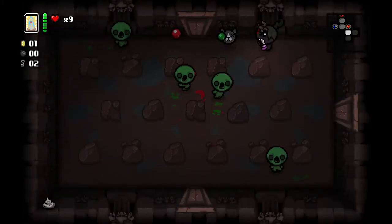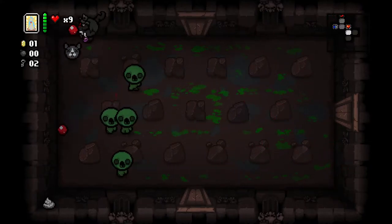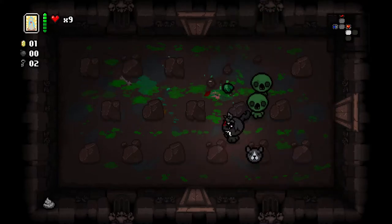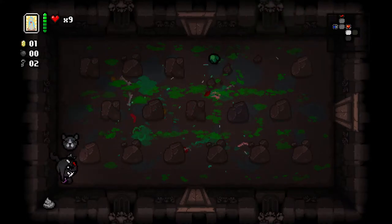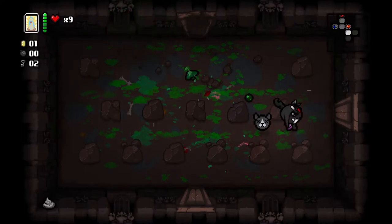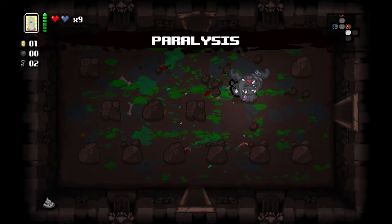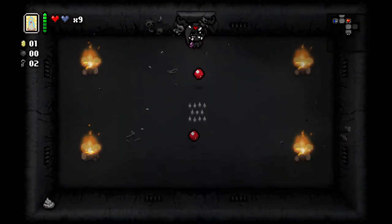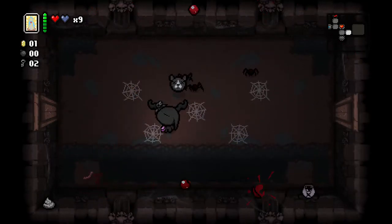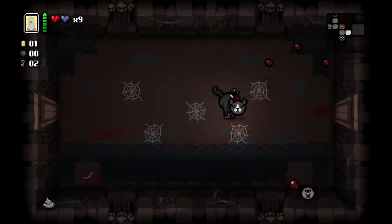Let's keep a good eye out for tinted rock — and there it is. Hopefully we get a freebie because I have no bombs. I'm just going to let this guy shoot that for me — thank you very much. Grab that. Paralysis — well it could have been worse. Now we have some protection against taking damage and hopefully we should still earn a deal with the devil.